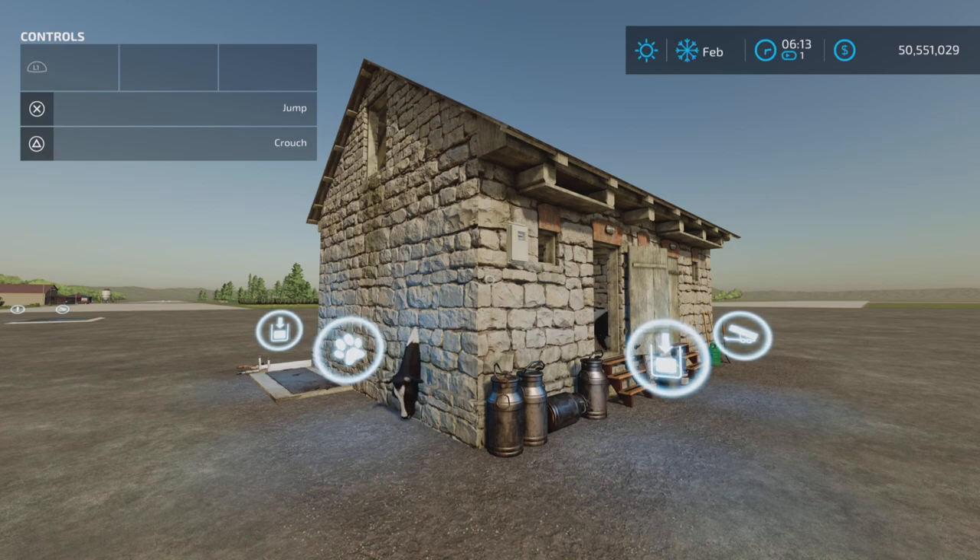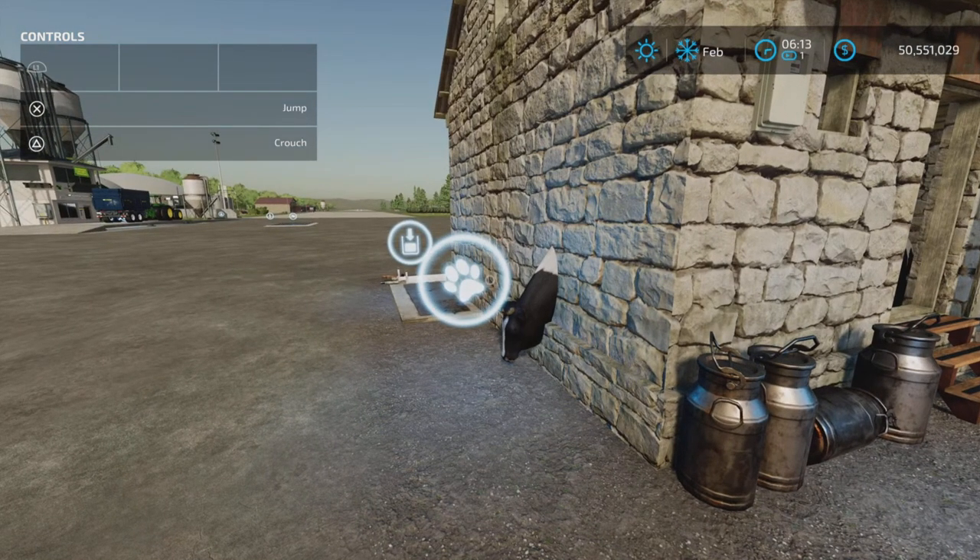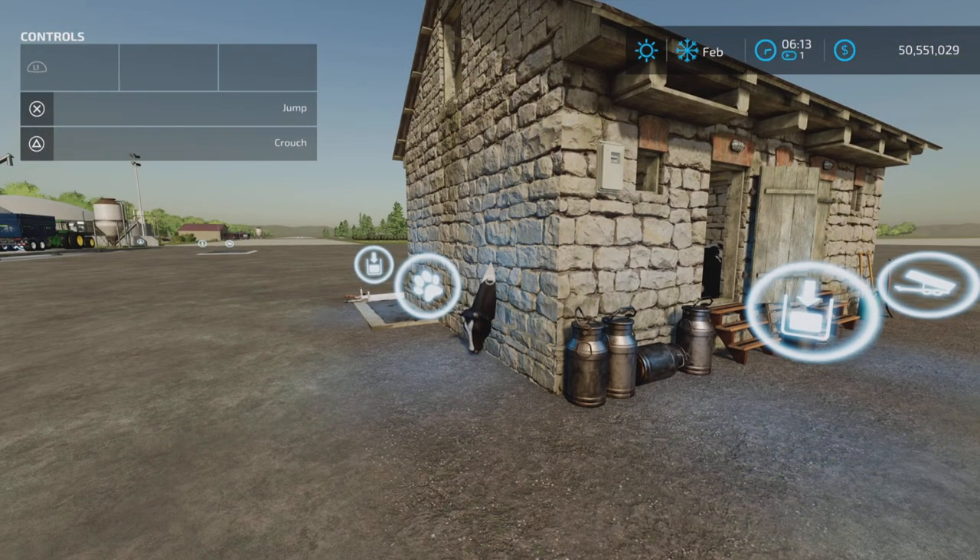Changelog 1.1.00 is as follows: static cows have been replaced with new animated ones. Added LOD system.